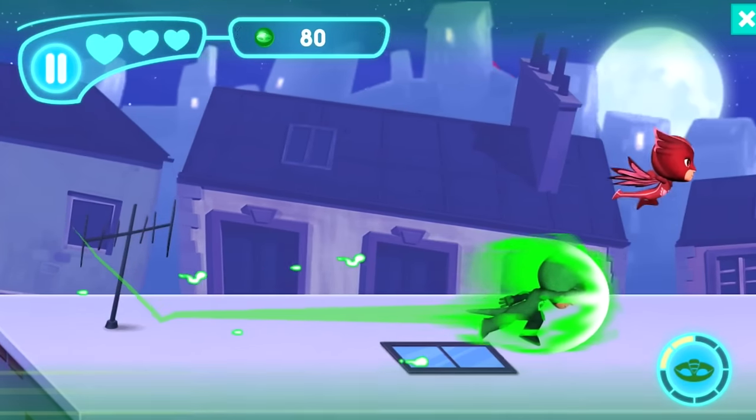Where is the versus mode? I want to do the Luna Girl level first. Luna Girl is there with Romeo — 'Come on, PJ Masks, catch me if you can!' Who are we racing?